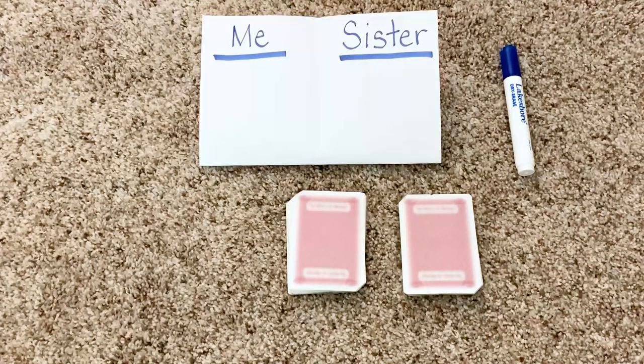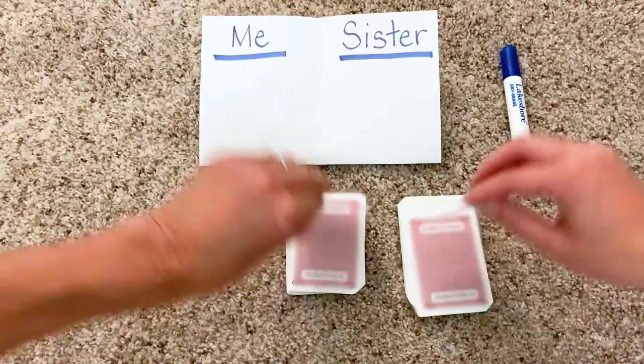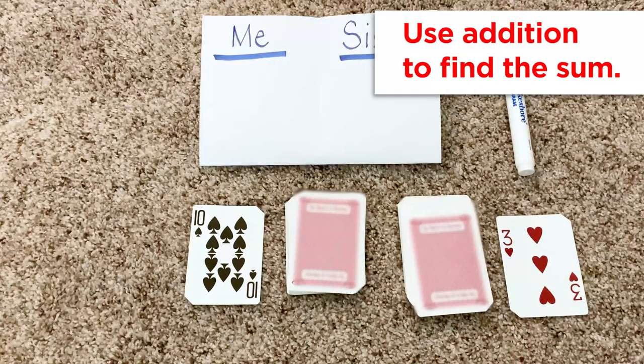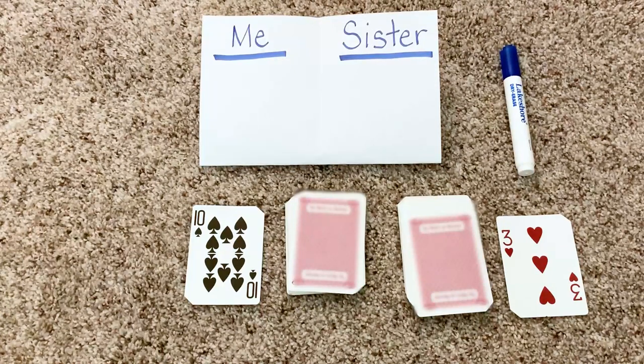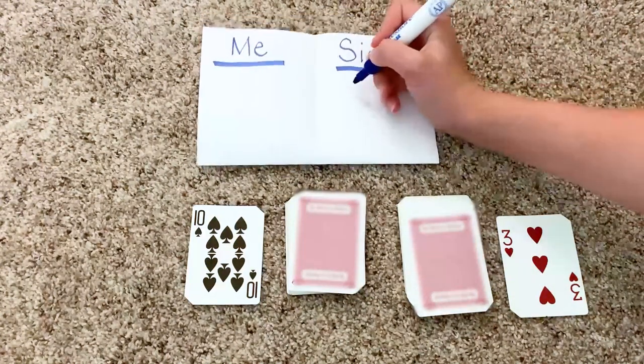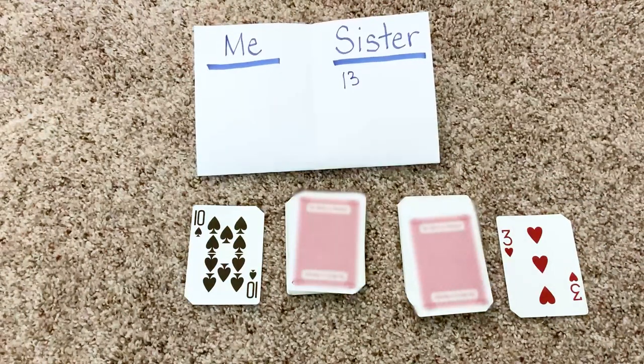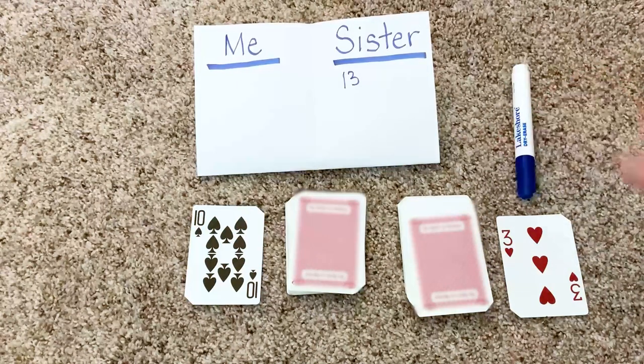At the same time, my partner and I will turn over our top card. Then we must add the two cards to find the sum. The first player to call out the correct sum is awarded that number of points. My partner went first and called out 13, earning 13 points. There are no points awarded for an incorrect answer. The winner is the player with the highest number of points when all the cards have been turned over.